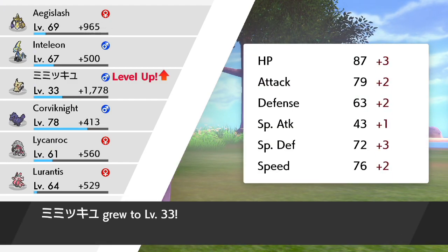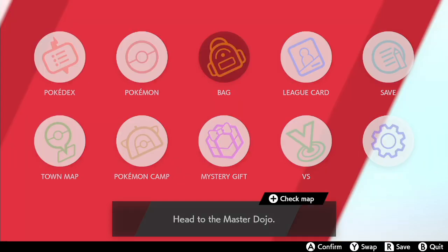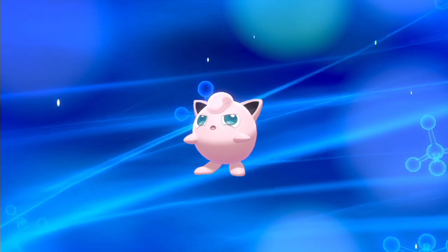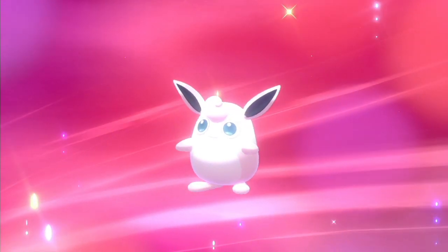That Mimikyu just keeps getting stronger — that Mimikyu's gonna be glorious. We'll add the Jiggly to my party in place of Lurantis. Let's go take a look and see what we got. There's a Moonstone — oh, I have a ton of Moonstones! We're just gonna be filling up this Pokedex so fast. Just rapid fire, fill, fill, fill. And there's the Wigglytuff!